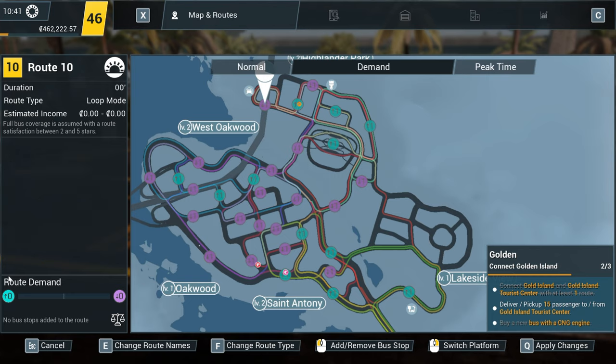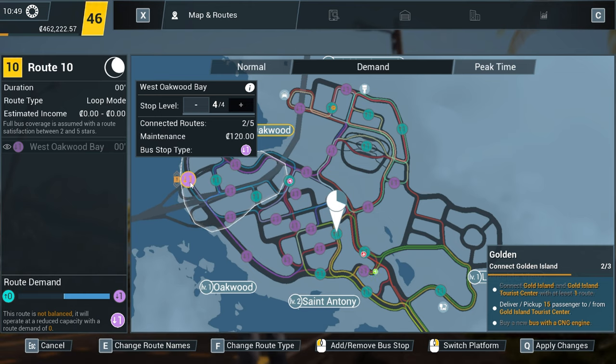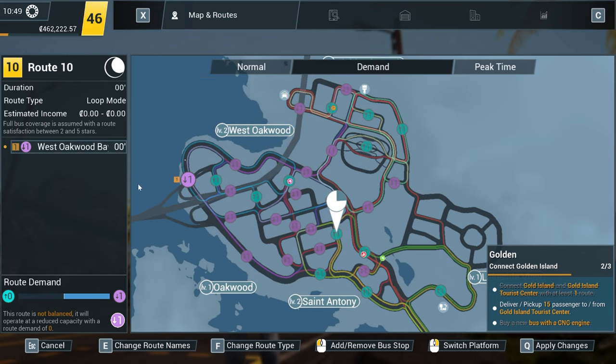Let's start by creating a route. You'll see this route demand meter down on your bottom left with two icons. The arrow up corresponds to the map I've got open — this is notorious for people wanting to get on your bus, busy stops for people wanting to get on. The opposite for arrow down — these are notorious for people wanting to be dropped off. The idea is that you want to get a balanced route with a good mixture of people getting on and off your bus. We're going to start by setting up a basic four-stop route here in West Oakwood, starting at West Oakwood Bay — a notorious drop-off point. You can see the route demand is leaning towards dropping customers off.